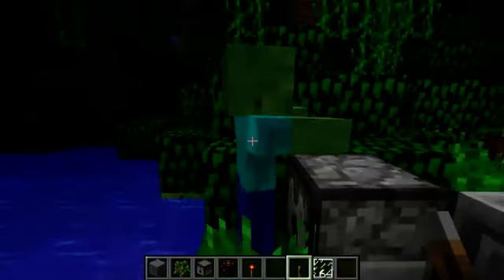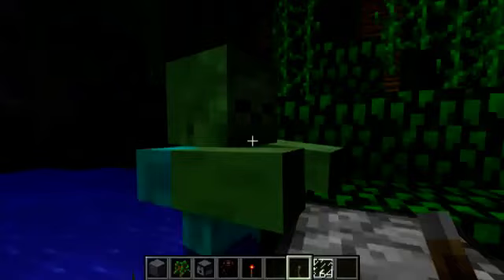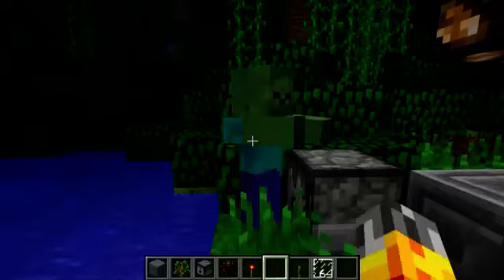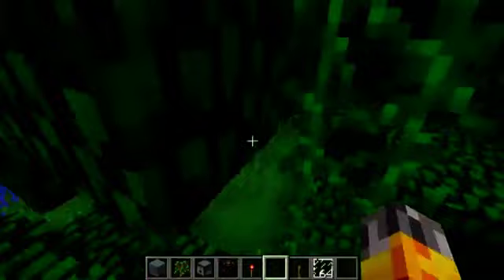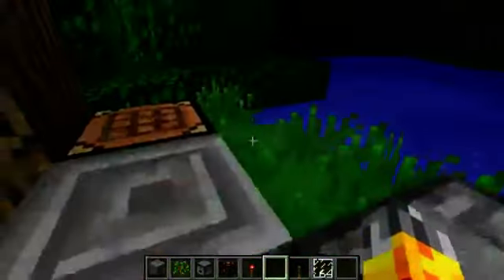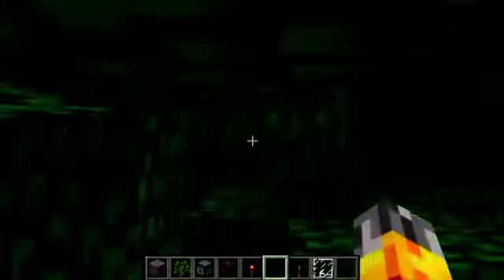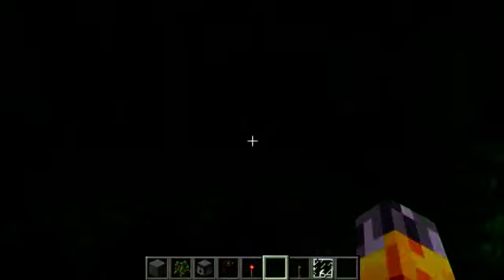It looks like the zombie's head has been given a slight retweak - the texture looks slightly different. And if we also just aggro him a bit and head around the tree here, you'll see that the AI for the zombie has actually been improved quite a bit. You can't get it stuck behind stuff now - you can see it's actually going around the side. It came around the side of the tree - that's a new thing for zombies.